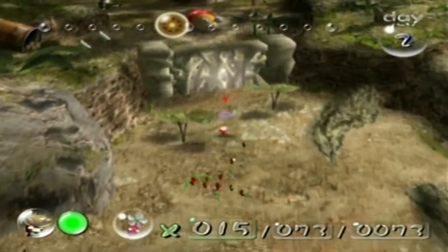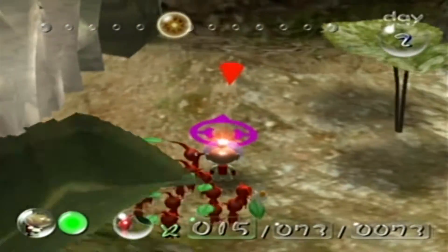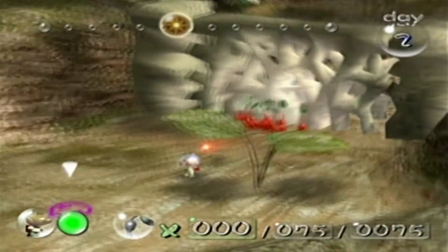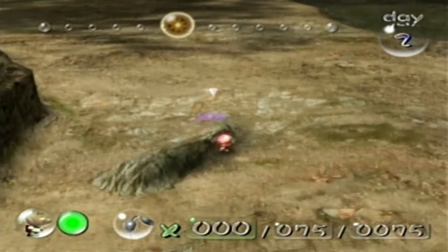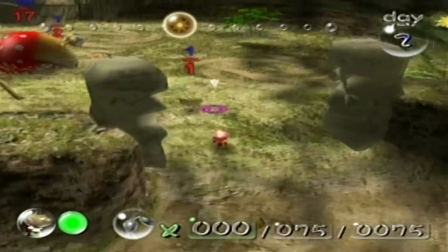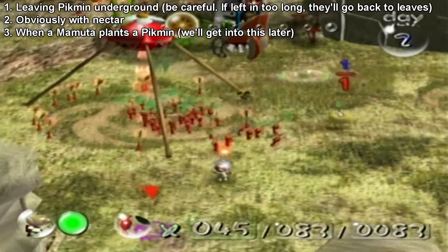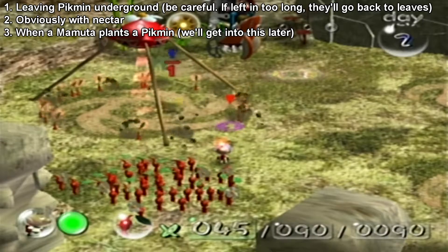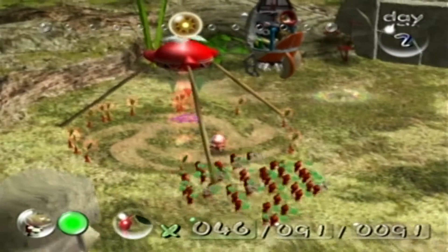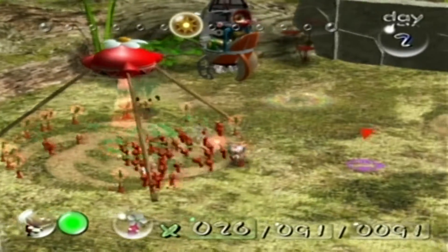Right now I can just walk around and set these Pikmin to work. Oh, speaking of Bulb Pikmin, I believe we have one right now. I don't know how he got into a bud — I don't think I left a Pikmin in the ground that long. I might have to look up what makes a Bulb Pikmin happen. Anyway, we have a ton of Red Pikmin now — might have a little bit too much. We're gonna come across a certain species of Pikmin very soon, so let me put back about 20 Red Pikmin.